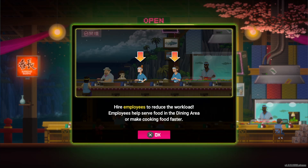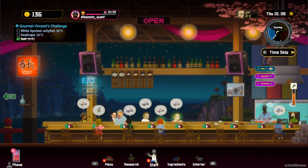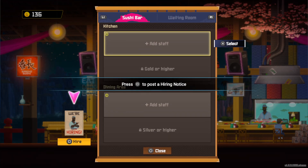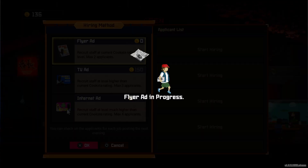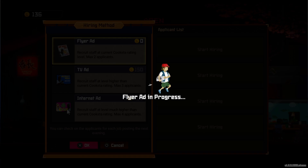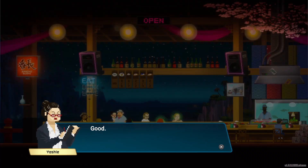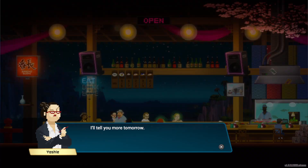Do you still need to go it alone, Pancho? This place is already operating at full capacity — you won't be able to cope when even more customers come. I can't continue working alone, but it's not easy to find people I can trust. I'm Yoshi the recruiter — this is what I do these days. Let's start by putting out a hiring ad. Hire employees to reduce the workload — employees help serve food and make cooking faster. The recruitment results have become available the following day.